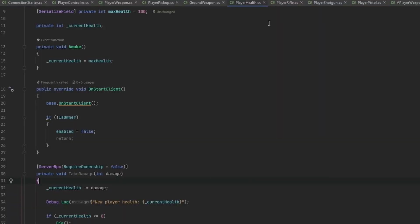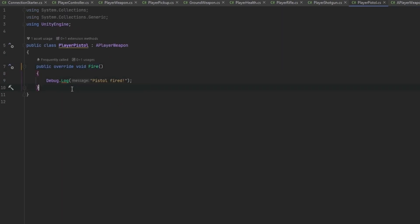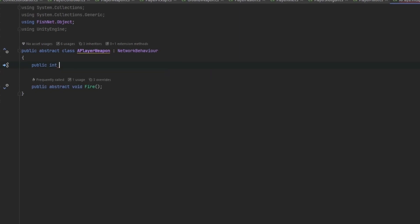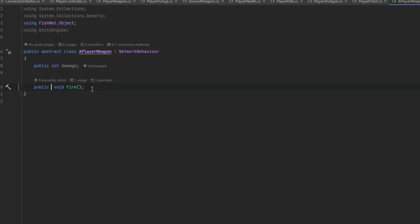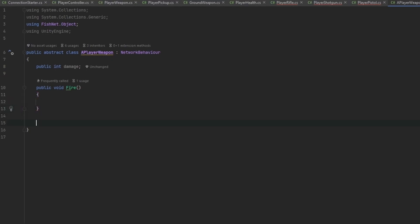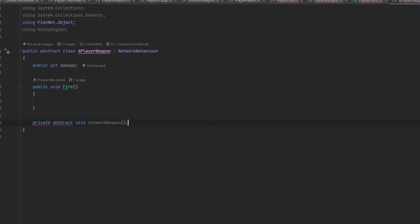We need to go into PlayerWeapon where we have the fire command. Let's look at the pistol and figure out how to handle firing. We also want a public integer for damage on PlayerWeapon. Since we want raycasting and firing will be the same for every weapon, instead of abstracting fire, let's make a private abstract void AnimateWeapon - so each weapon animates individually while the base class handles raycasting and dealing damage.